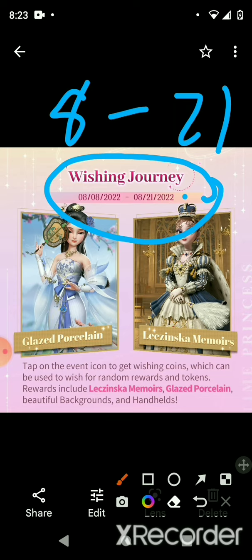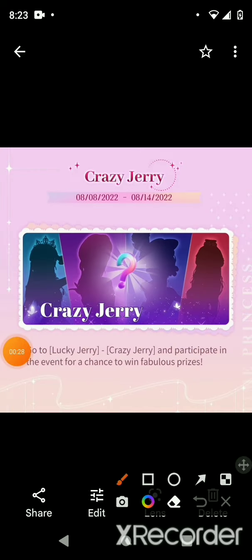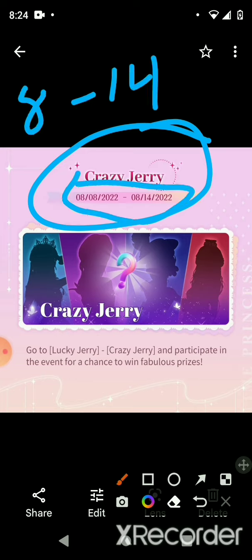This is Crazy Jerry — we all know what Crazy Jerry is. We don't know where Dazzling Jerry is, maybe Jerry kidnapped him in some way. This event runs from the 8th to the 14th, so it's a medium-length stay.